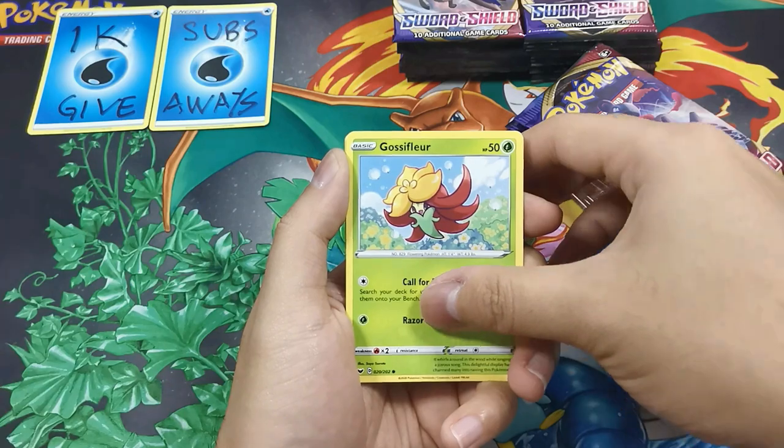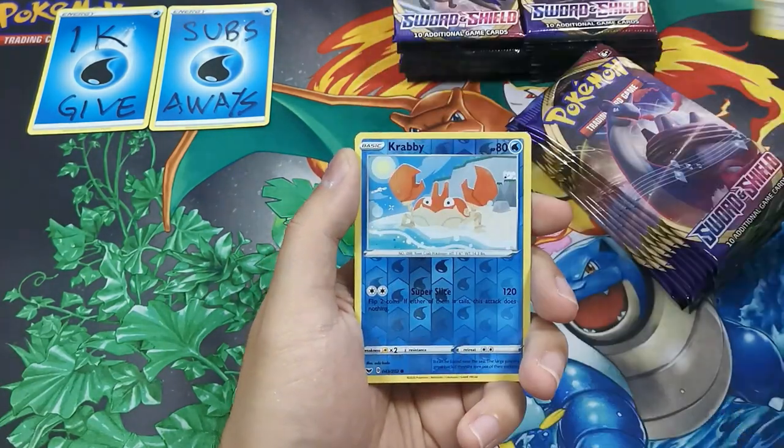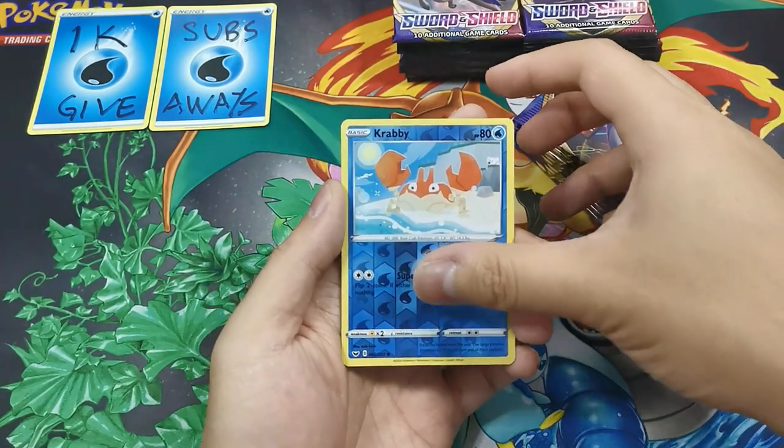Hello — Mawal, Gossip Flower, Goldeen, Diglett, Hood Hood. Okay, reverse. Holo Krabby and a Rare.